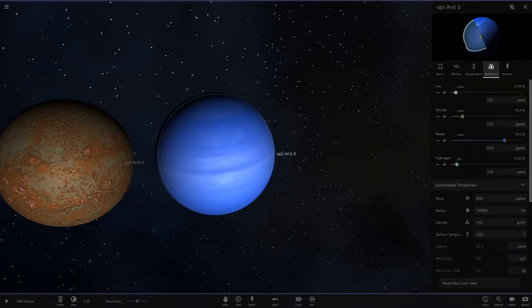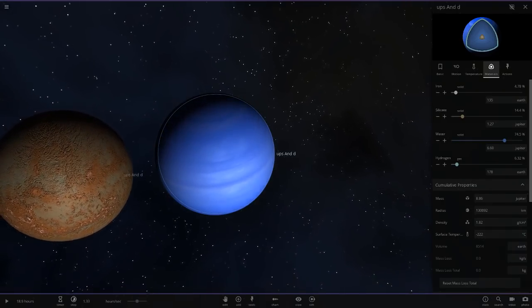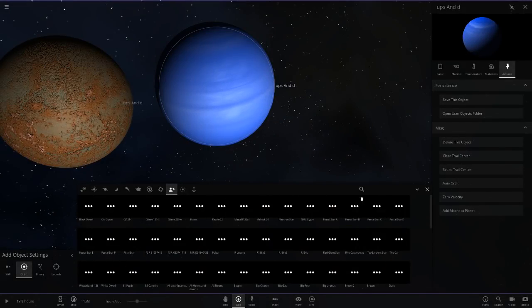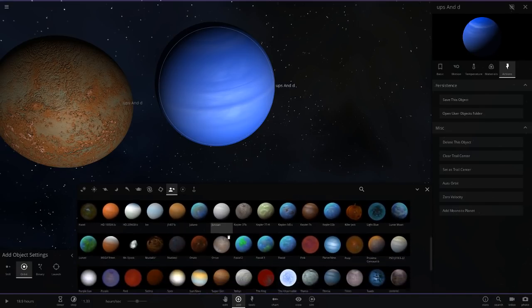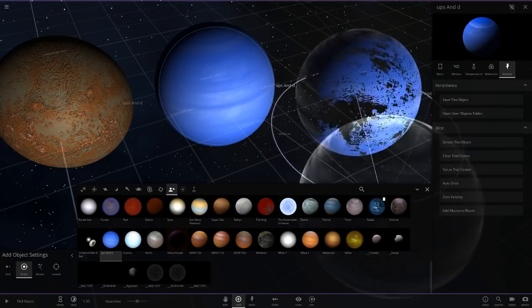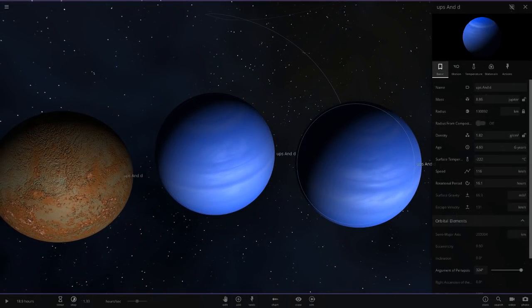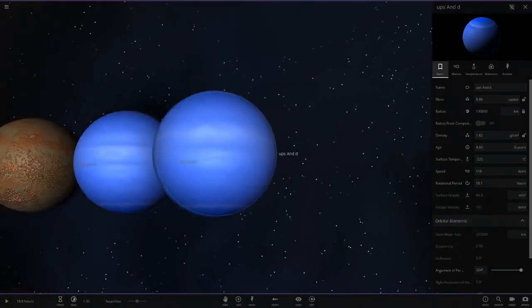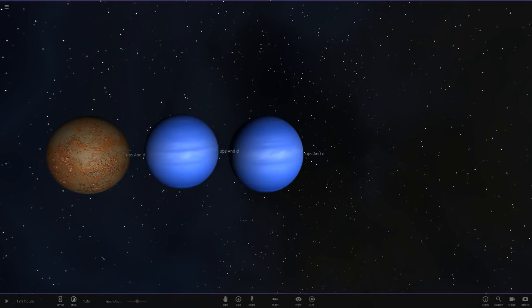I'm not sure if it's an ice giant or a standard gas giant — it doesn't specify, but it shows as a blue object so I'm assuming it may be a giant Neptune-like ice planet. Either way it's definitely a gas giant. We'll go ahead and save this as a custom object. It should now be in our list — there's 55 Cancri e, and there is Ups Andromedae d. Its settings are exactly as intended, all saved.